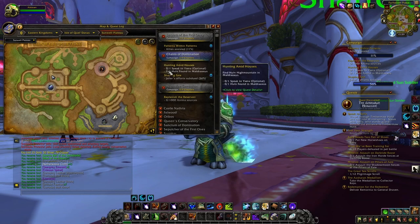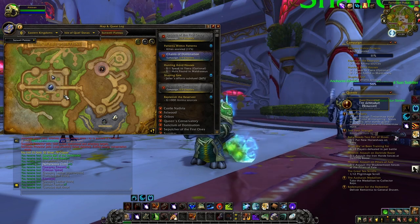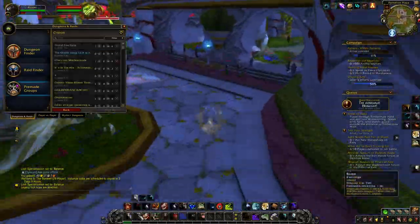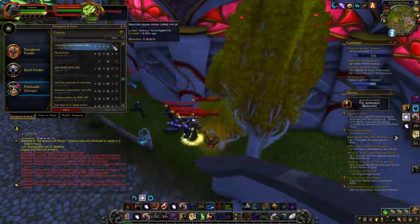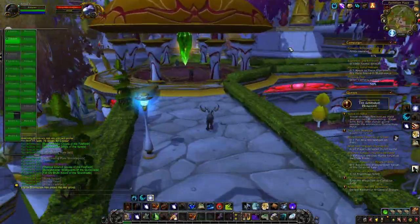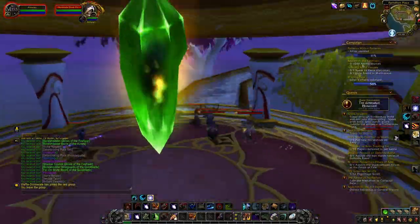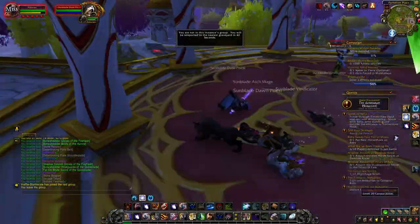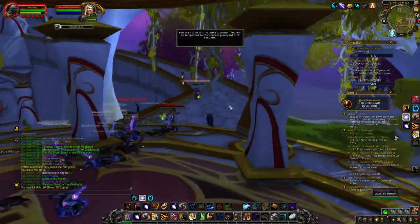There's also an alternate route where after killing the first packs you go up and around further into the raid. A useful tip: to avoid having to run back to the entrance to reset, join a group in the Group Finder — something like Zereth Mortis Rares works well. Those groups don't care if you join and leave, so it doesn't impact their gameplay. When you're done killing mobs, just leave the group and you'll be teleported outside the raid, saving you the run back.